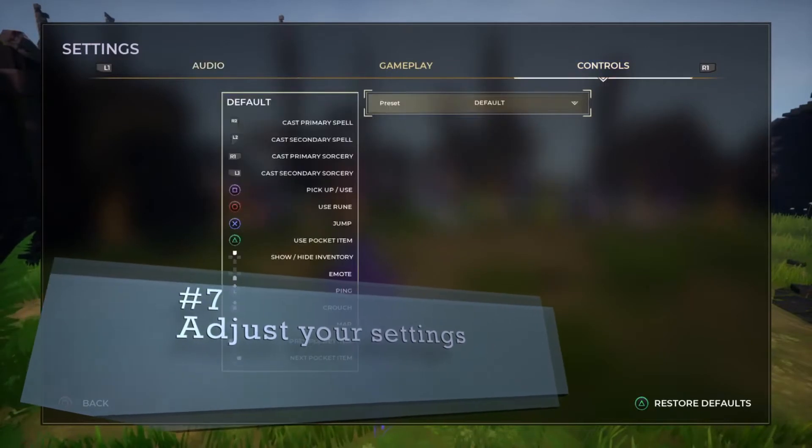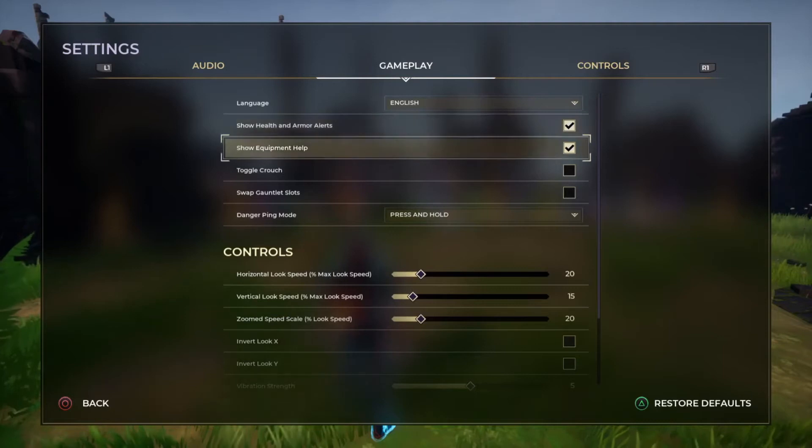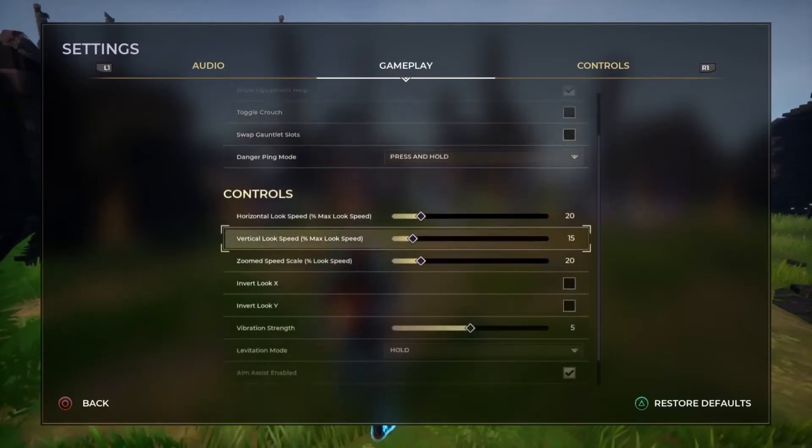Tip number seven is to adjust your settings. A lot of people don't come here to adjust because they think it's going to mess something up, but it's only going to make it more personal for you. I've been messing with the horizontal and vertical look speed because it affects how I shoot my abilities. They don't have custom button mapping yet, but I suggest going in and making it personal.